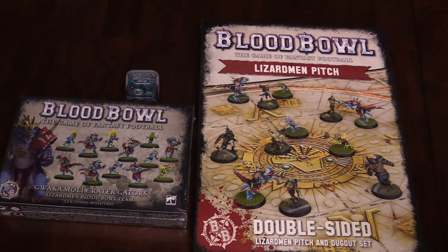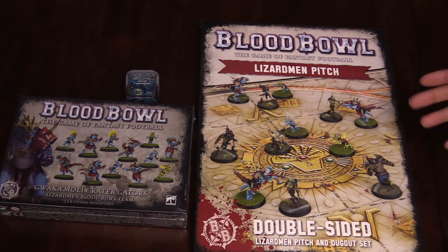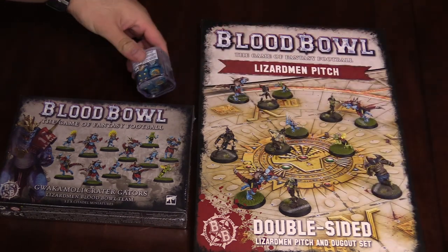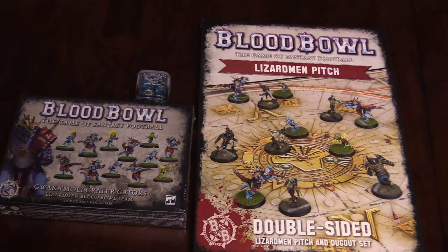Hey everybody, I'm Adam Harry with JR. We're from Belvoir Souls and today we've got some Blood Bowl goodies. The Lizardmen are in the house. We have got their Blood Bowl team, their new fancy sunny pitch, and of course the custom dice because it wouldn't be a Games Workshop release if there weren't dice. So let's go ahead and crack these open and take a look at each one.